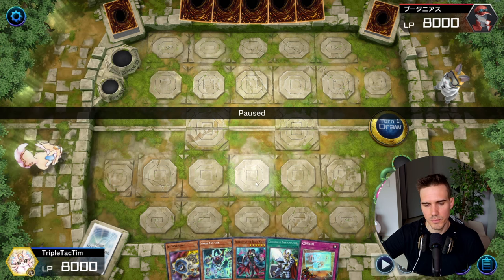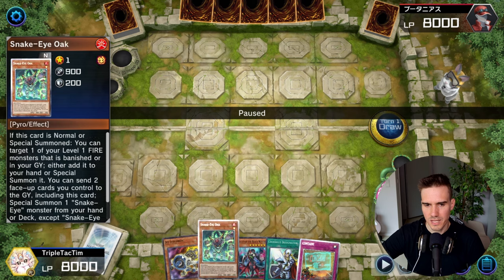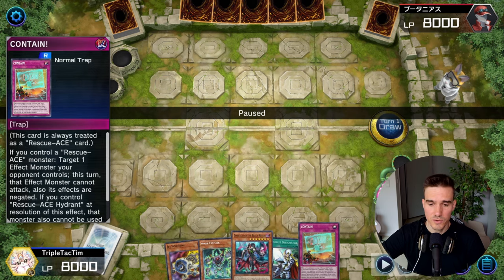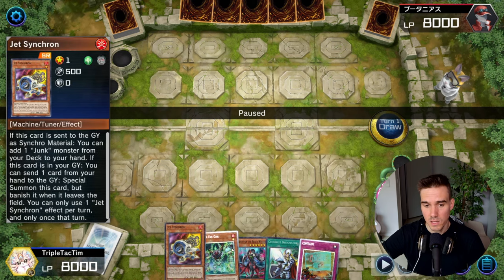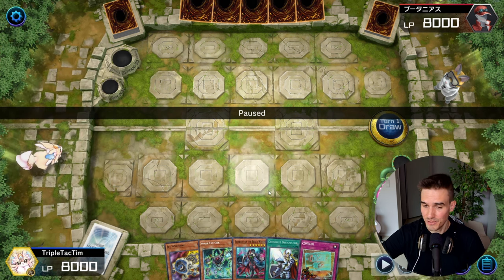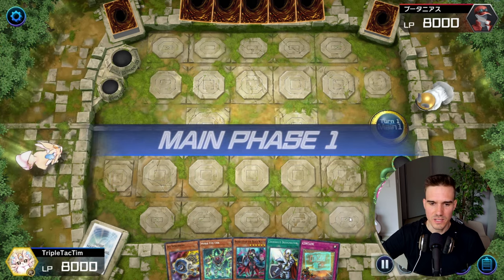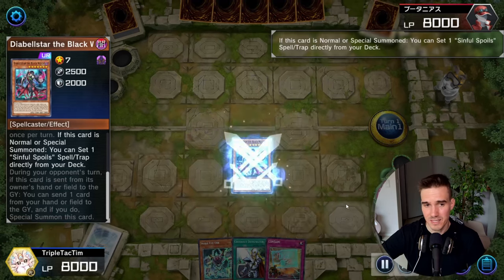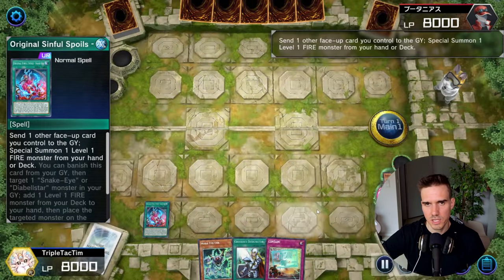I'm deciding to use Diabalster, getting rid of the Jet Synchron. My thought process is: if my Diabalster gets Impermed or something, I still have normal summon Snake Eye Oak. This is already in the grave so I can resummon it with Snake Eye Oak. I keep my Crossout and the Contain - could make an argument for just dropping the Contain, but these are basically two normal summons and I can only normal summon one. So this is my backup normal summon if I can't get to my Hydrant into Airlifter play. I go Diabalster, send this to the grave, set this, and activate this - getting Ashed here, which I have the Crossout for fortunately.